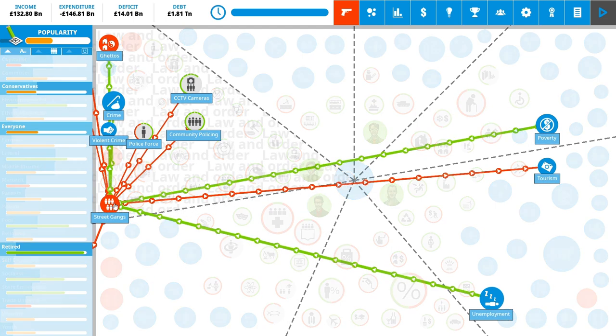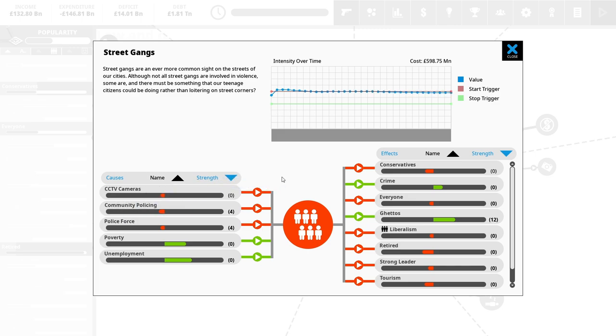I think our biggest issue right now is street gangs. If we click on it we get a bigger breakdown — CCTV, community policing, and police force all lower street gangs. However our poverty and unemployment are adding to it by quite a lot. We want to get it to the stop trigger — there's a start trigger and a stop trigger. The start trigger is much higher than the stop trigger, so it takes a lot more effort to stop a problem once it's appeared.